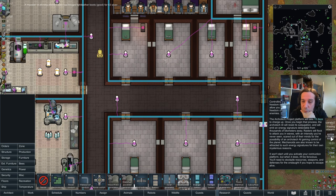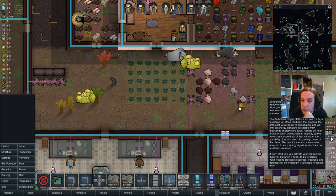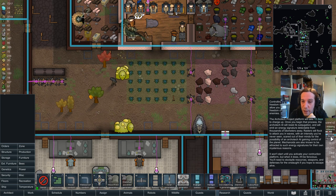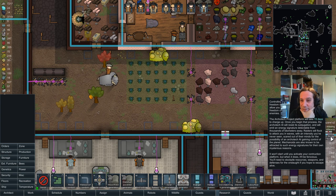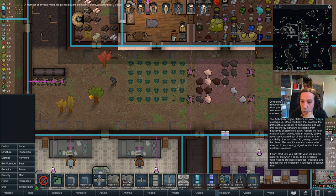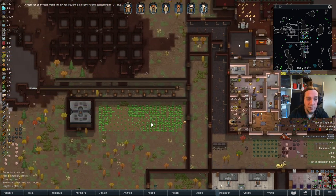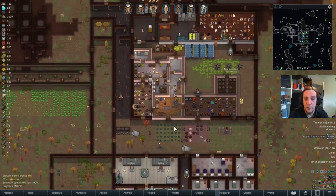The Architect Project platform will take 15 days to charge up. Once you begin that process the Architect will resist subjugation and will emit an energy signature detectable from thousands of kilometers away. Raiders will flock to attack you in waves with an intensity you've never seen. So nothing new here - it won't start yet. Okay, we're gonna do this. First up we have to research the necessary components and I'm far far away from feeling ready to take on this challenge.